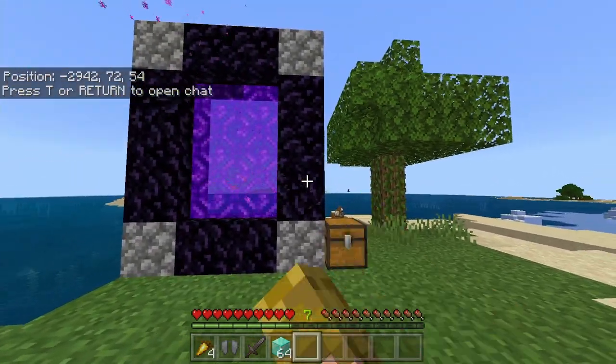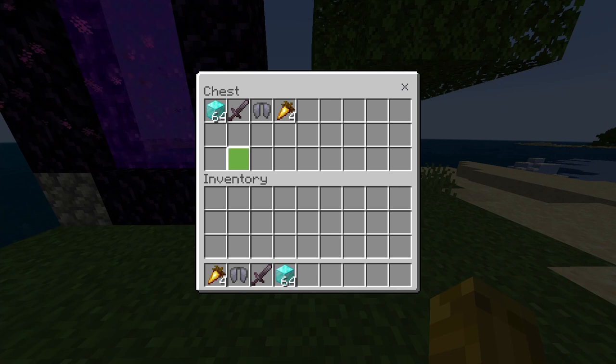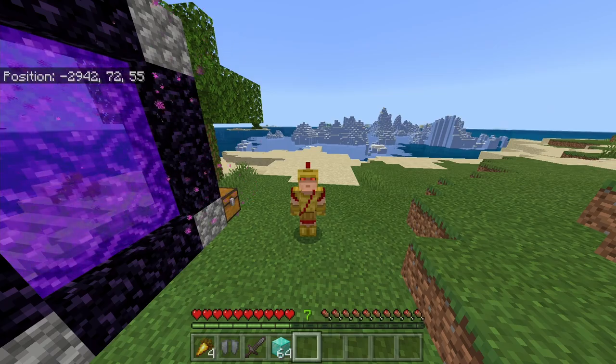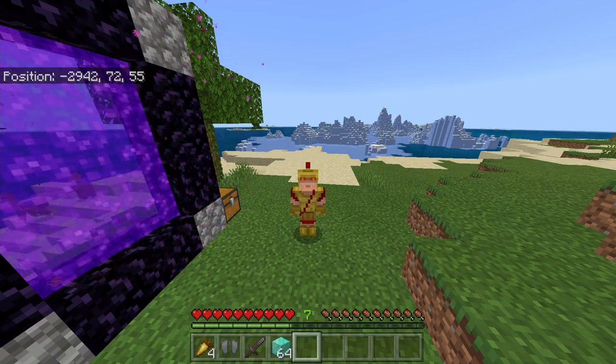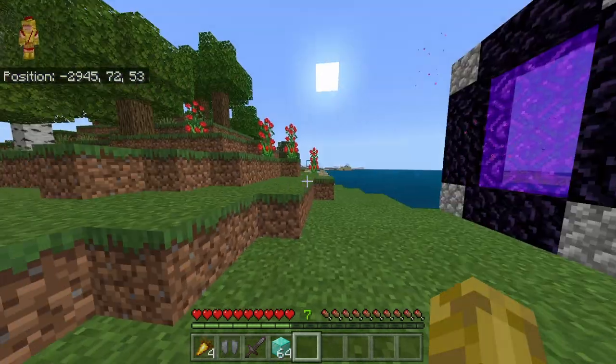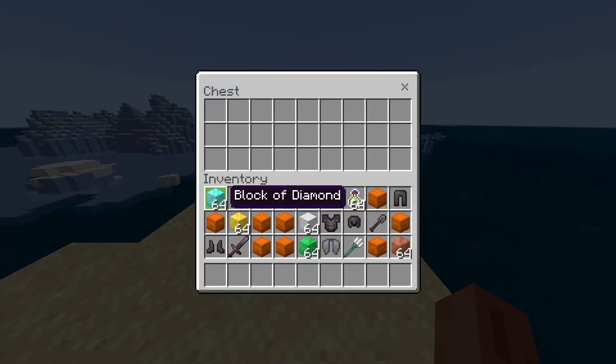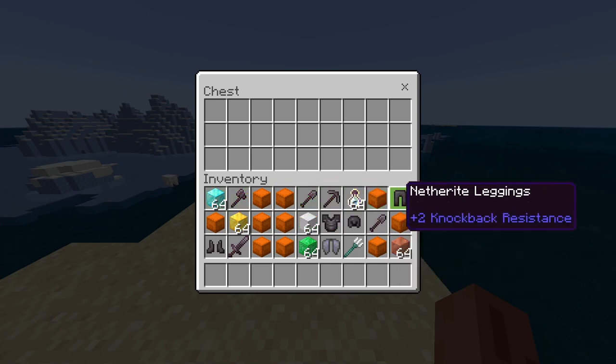Now we're going to be moving on to the second duplication glitch that can dupe up to 27 of any item. And the last duplication glitch is going to be a realms duplication glitch that is super useful and can dupe any stackable item. Let's get right into the second dupe — it's super easy and allows you to dupe 27 items instead of just 4.